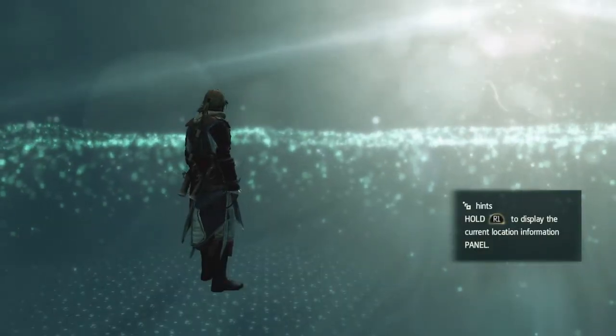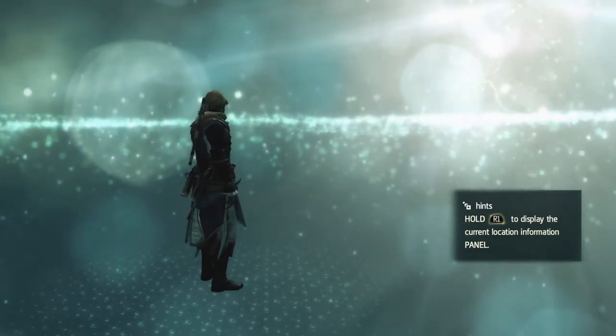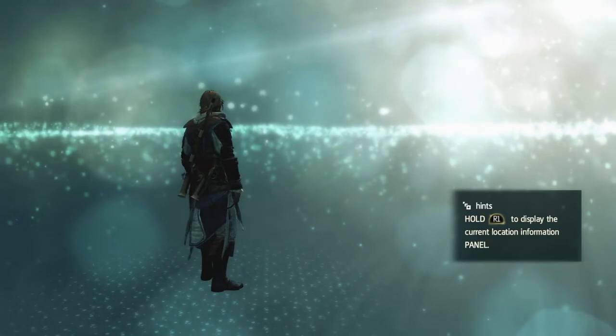Hi everybody, welcome back to my 100% walkthrough of Assassin's Creed IV: Black Flag. On this video we're going to get all the Animus fragments that are on Santanillas. And there are three of them.